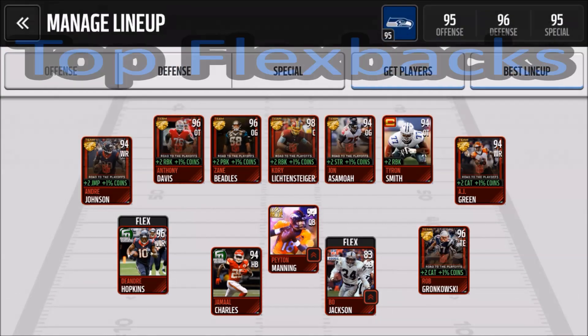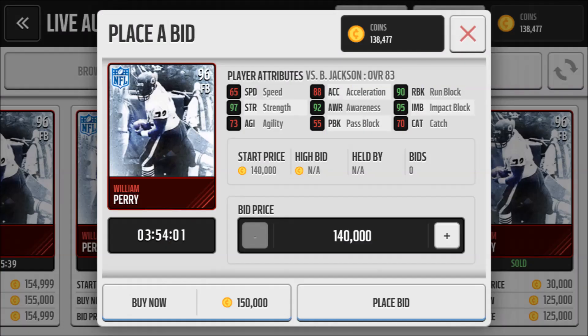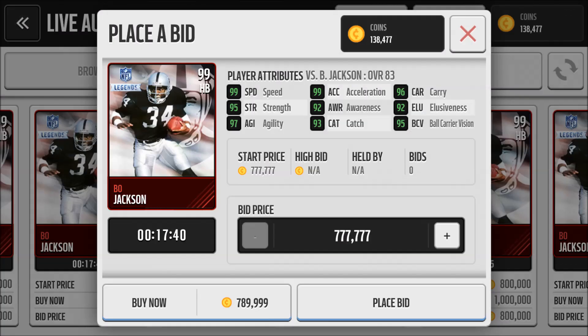Next, the top flex backs. At number two is William Perry — that's if you don't run with your flex back, as he has good blocking stats. Number one on this list doesn't care what you do with your flex back — he's the best runner and blocker, and you guessed it, it's the 99 Bo Jackson. So if you like running with your flex back, Bo Jackson is the best. But if you like blocking with your flex back, Bo Jackson is also the best blocker. Which is ridiculous.